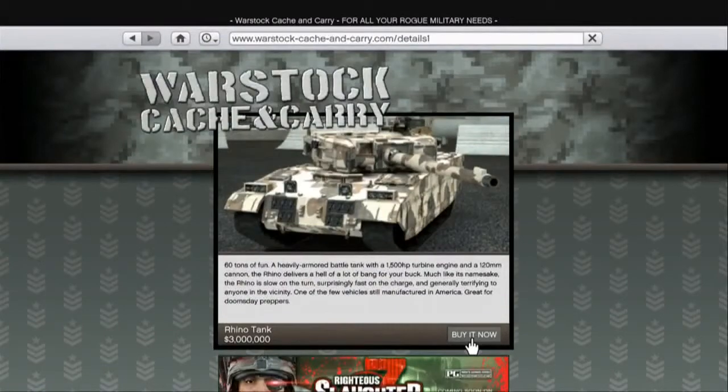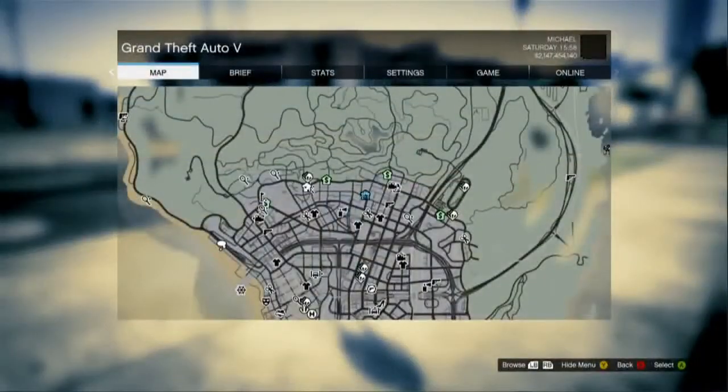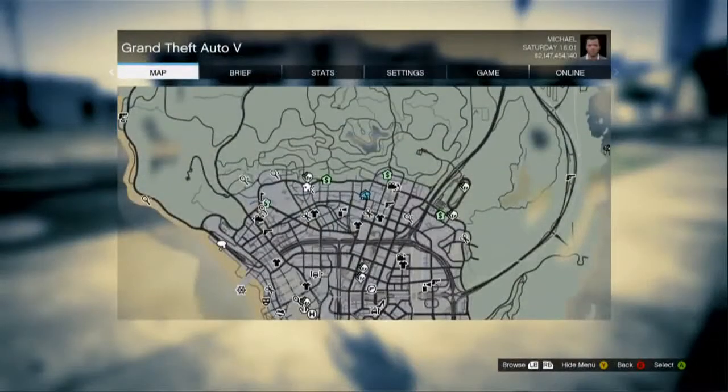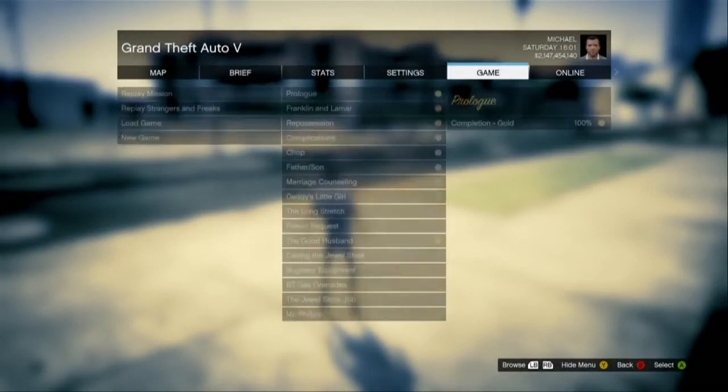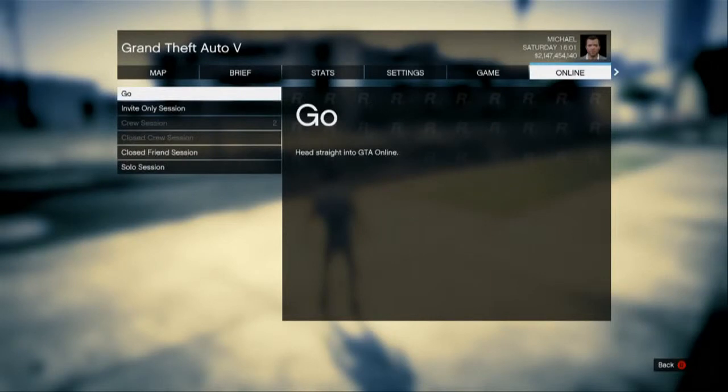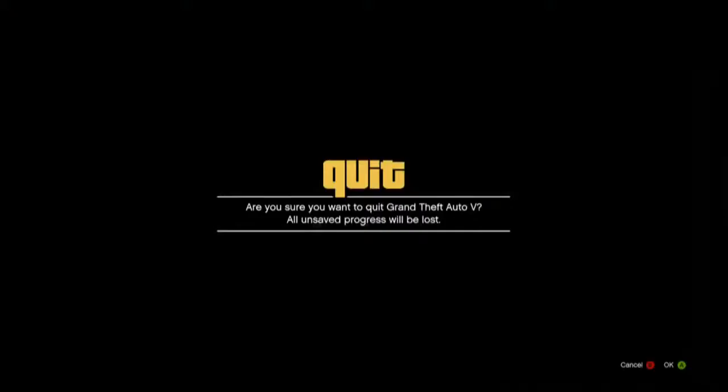Then press the button straight after. If it works, it shouldn't have the 'Buy It Now' or anything on it. You have to be on Create, and when you do that nothing should work — it shouldn't let you go off that screen. The only thing you can do is press Start, go online, and join either an invite-only session or a public match.